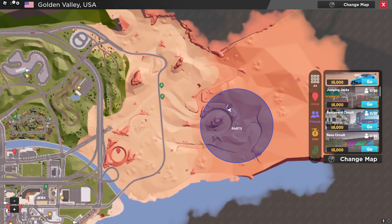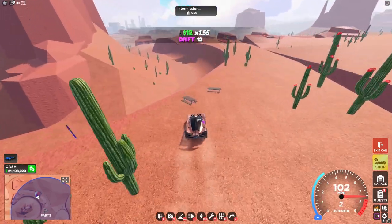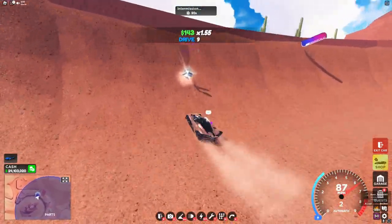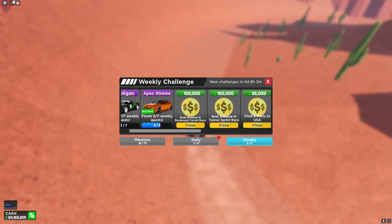And right under this hotel you'll see the next part. For the very last part, you want to head over to this place right here — the desert. And right down here you'll see the very last part. And with that, let's grind the rest of these challenges so we can check out this new Apex Extreme.